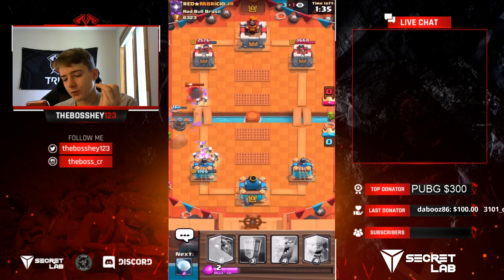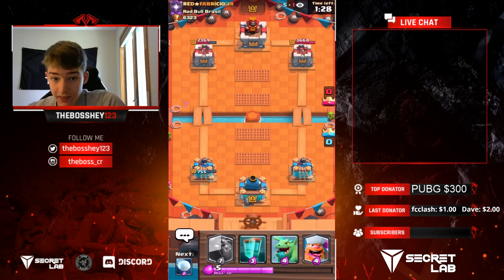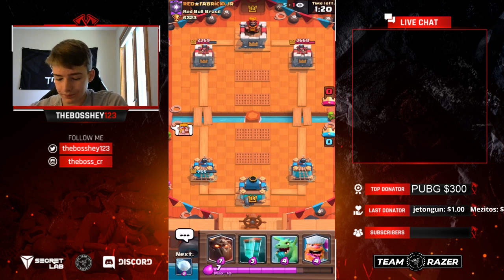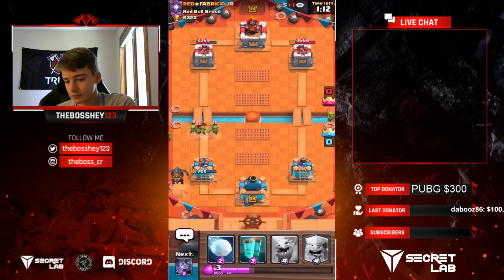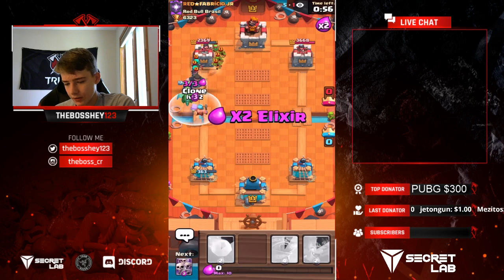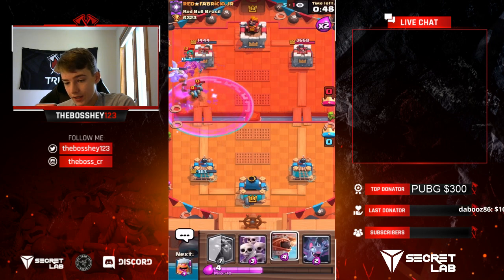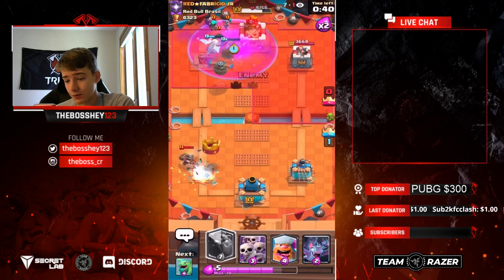That was actually a very valuable Skarmy — it ended up taking care of the Miner and also made sure the Flying Machine didn't die. In this matchup, double elixir is going to be our time to build main pushes because Mortar cycles very quickly, so in single elixir we're going to have a tough time breaking through. We're very close to double right now, only 14 seconds to go. I'm going to Lumberjack in the back, then Baby Dragon, then clone and hope we can break through his defenses. Those Rascals are going to defend a lot for him, but that Baby Dragon stays alive — and we get on the tower. When you get your first push going, they sometimes just can't stop it and it ends up overwhelming them.